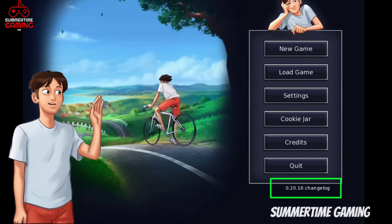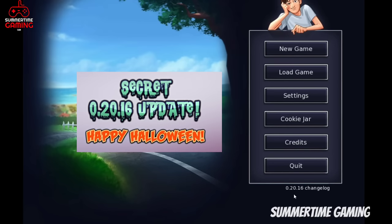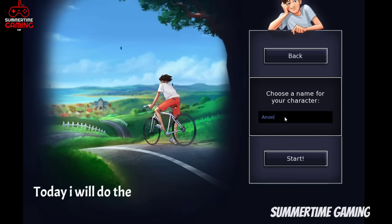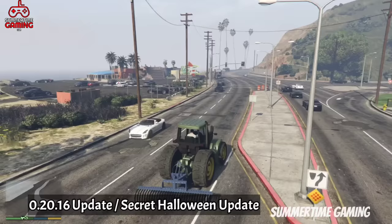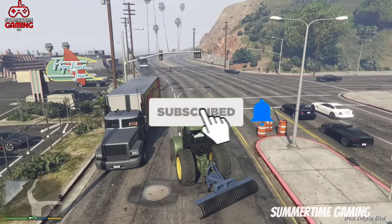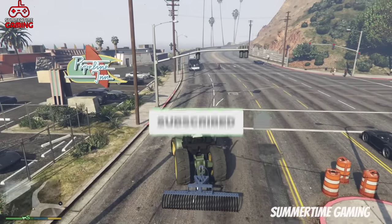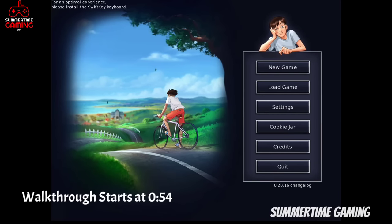Hello guys, I'm Sam and I'm back with a new video. Summertime Saga has released a new update called version 0.20.16, also called the secret Halloween update. Today in this video I'm going to do the full walkthrough of this latest version. If you are new to my channel, make sure to subscribe and press the bell icon to never miss new videos, and also like this video.